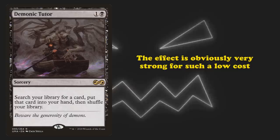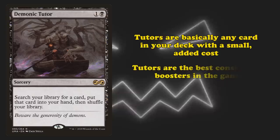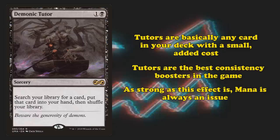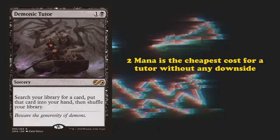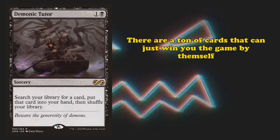When playing a card game, there are lots of times where you think, 'I wish I had drawn this one card.' Tutors are basically just every card in your deck with an added mana cost, making them the best consistency boosters in the entire game. While this effect is very strong, everything in Magic is about mana cost — if you make something cost enough, you can basically make any effect fair. It's worth noting that 2 mana is the cheapest amount for a tutor, outside of tutors with some additional downsides. So why is a very cheap tutor too good?